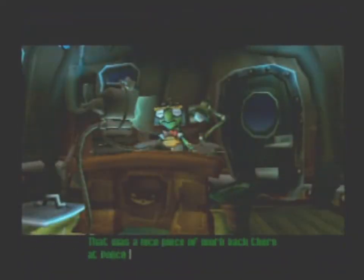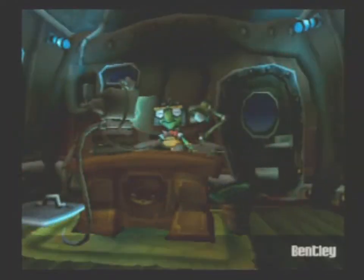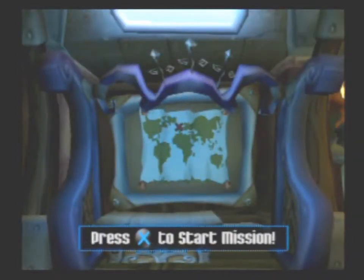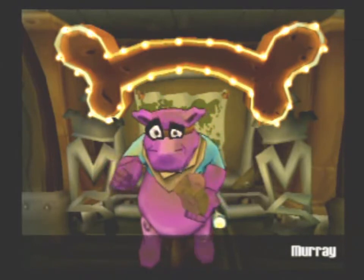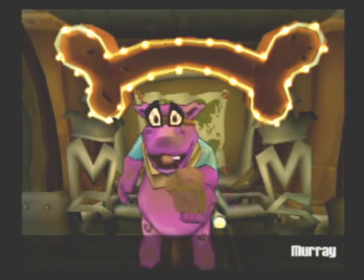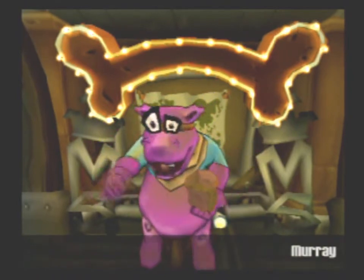That was a nice piece of work back there at police headquarters, Sly. Come see me if you want to check out any of your old movies. I've got them all here on my computer. Use the left analog stick to move around the hideout and the X button to select things. Now we are in the headquarters, our main place of operation. Clicking on Bentley allows you to see movies that you've seen throughout the game. Obviously, this movie right here is the one we just got done watching. Over here is the first area we need to go to get the first part of the Thievius Raccoonus. Over here you get a little preview of the next area after that, but Murray's blocking it. You can't do anything with it yet, but if you press X you get a funny piece of dialogue — 'You're so greedy. You are very greedy.'